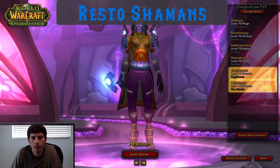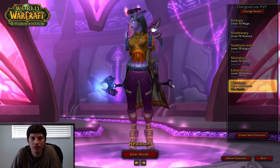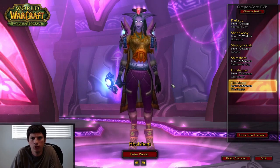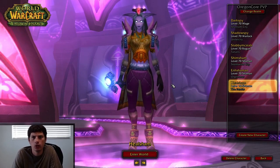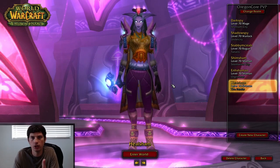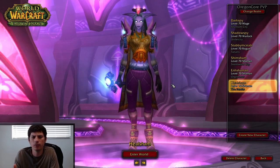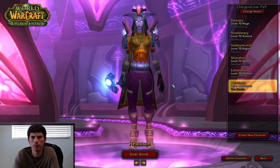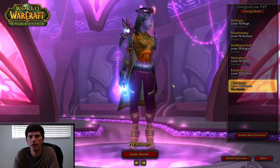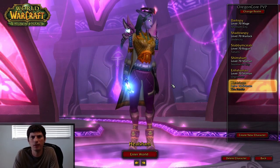Today we're going to be talking about Resto Shamans. This is a pre-raid best-in-slot list for Resto Shamans that will get you into Karazhan. It's not going to cover epic crafted gear that costs thousands of gold and takes weeks to farm. This is just a down-to-earth, get-into-Karazhan-in-the-first-two-weeks kind of guide — mainly quest gear and dungeon gear, mostly normal difficulty, though sometimes heroic gear comes up. It's a basic gearing guide.